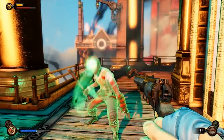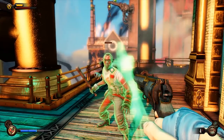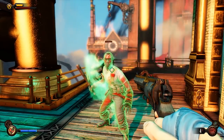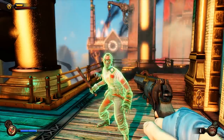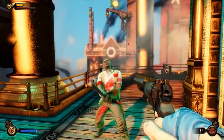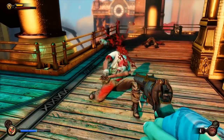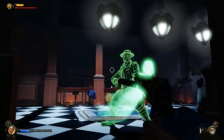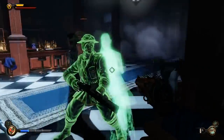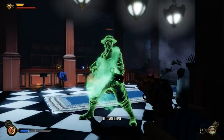In Bioshock Infinite, when you first receive and use the Possession vigor in-game, eerie whispering can be heard from the ghost that aids you. When these whispers are reversed, it is revealed they are reciting Shakespeare's Romeo and Juliet — specifically Juliet's soliloquy from Act 3, Scene 2. The reference comes full circle when the Possession vigor runs out, as those possessed will point their own weapon at themselves and commit suicide.